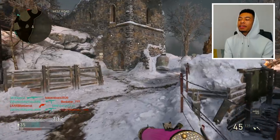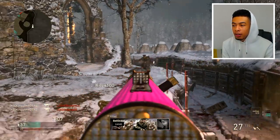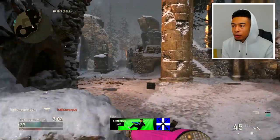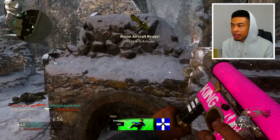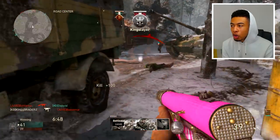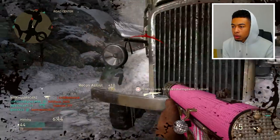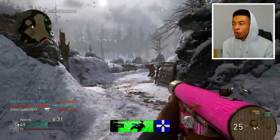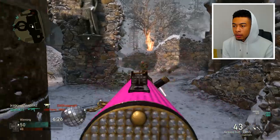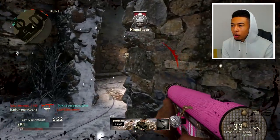My biggest pet peeve is when people camp — my biggest pet peeve is when people camp at the back. Get destroyed, man. I swear I got more hit markers than I should have. When people camp it gets on my nerves so much. Literally there's no way I could sit at the back of the map for the entire game — there's no way. He got destroyed as well. I just couldn't do it — I'd get extremely bored. I'd have to change positions and stuff like that.